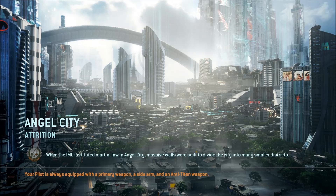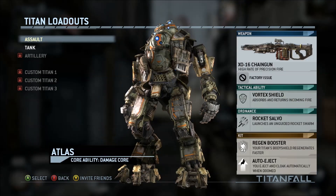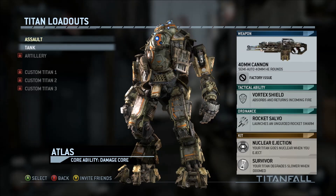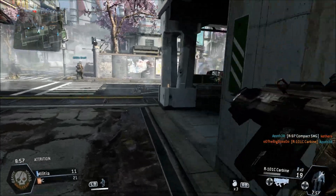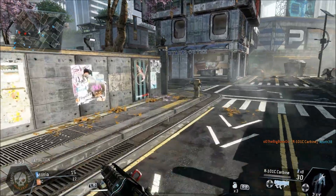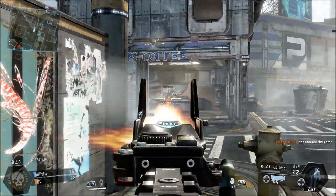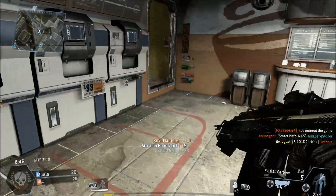The smart pistol kind of confuses me because of the tutorial, so I think I'm going to try out the assault rifle. For the titan loadout I can use the chaingun or cannon — let's just go with the chaingun. There's a person right in front of me. Things are a little glitchy or laggy right there. Oh yeah, let's go — first game, super excited for this!